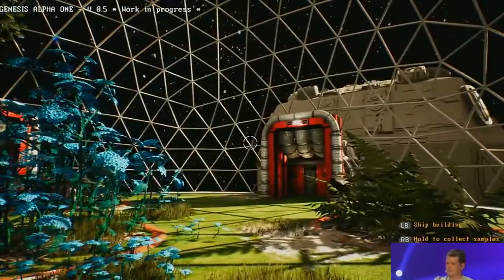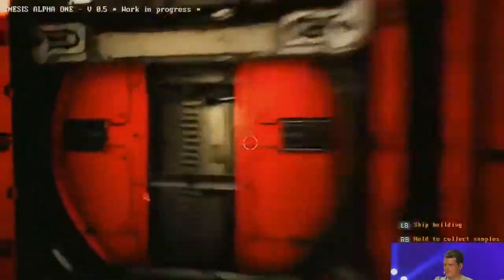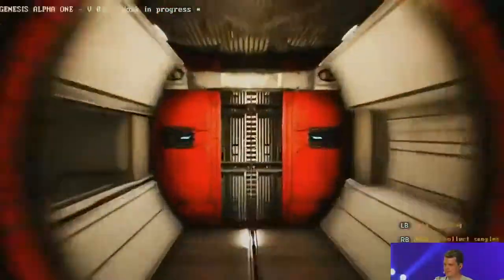We've got the greenhouse, which is responsible for creating all the oxygen that the crew needs to survive. And we've already got — is that a hangar on our ship? Yes, we've got a hangar.